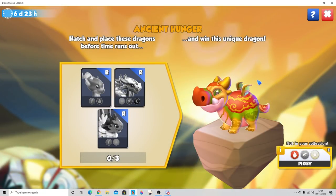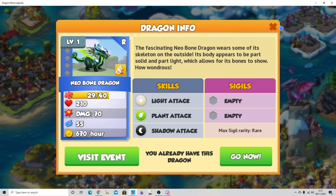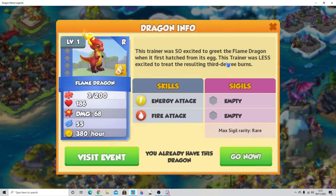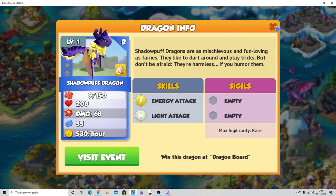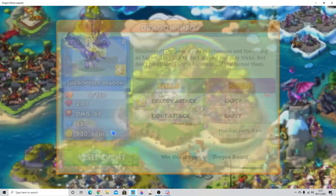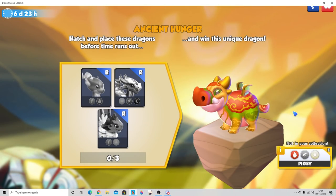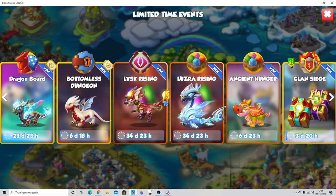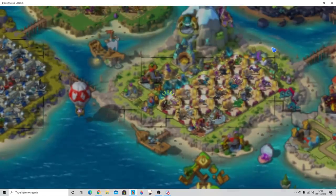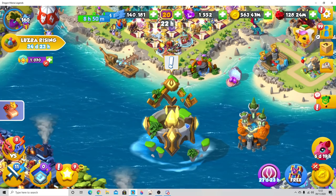As the month goes on you may really want those dragons from the bingo. As part of Ancient Hunger we've got seven days to collect three rares: shadow puff, flame, and Neo Bone. Neo Bone is a chest dragon, flame was available in the bingo, and shadow puff is the rare dragon on the board — which is why some people might want to push for shadow puff quickly, though that conflicts with focusing on getting Ancient Soldan.